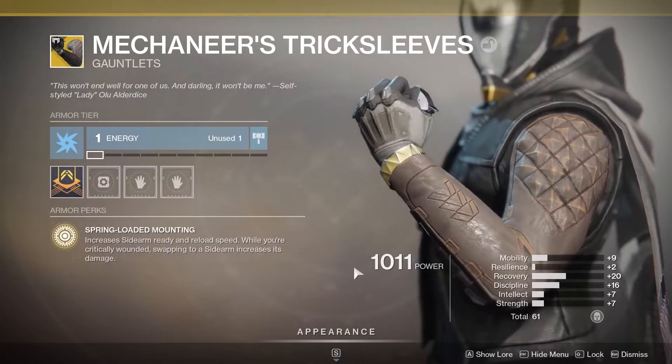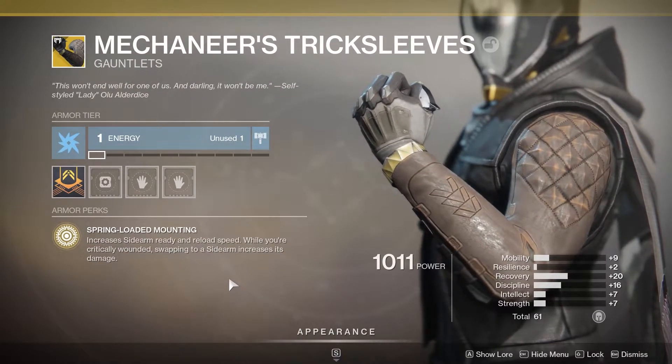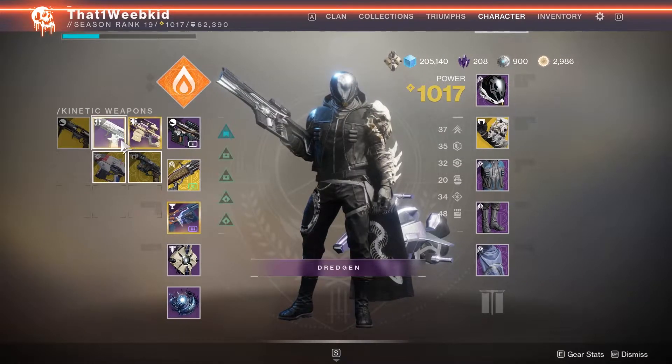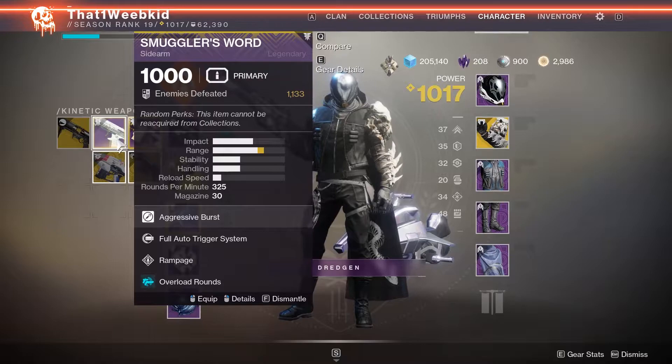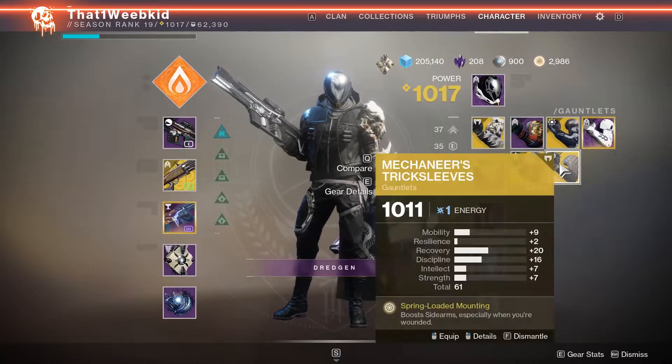We got the Mechabre's Trick Sleeves — Grease Ready for sidearms while you're using sidearms. Who the hell uses sidearms, if I'm being honest. Well, I actually have a sidearm that I quite like on my hunter — the Smuggler's Word, with Full Auto Trigger and Rampage — so maybe I'll give them a try, especially when you're wounded.